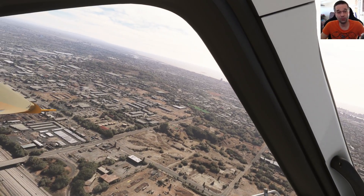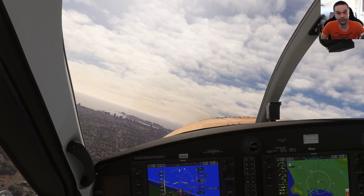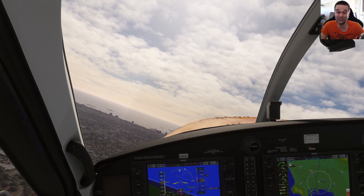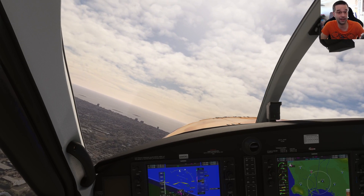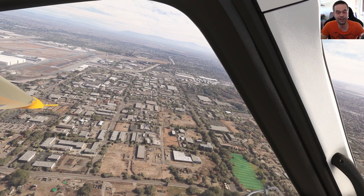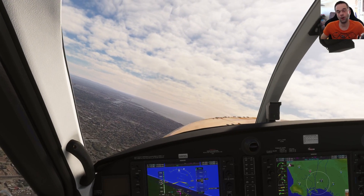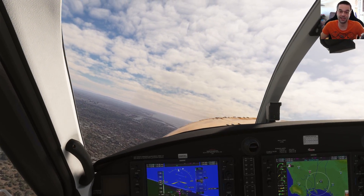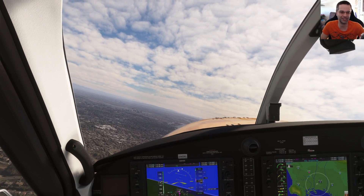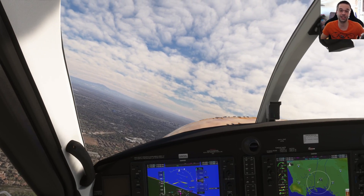Hey everyone, it's Mark from Flight Sim School and today we're going to be looking at how to fly a VFR route that we've created. We'll look at how to use landmarks to find our way, how to time each of our legs so we know where we're at, and a ton more little details that will come in handy. We're also going to look at how this all fits in the era of glass cockpits where you have a GPS with a magenta line pointing you in the right direction at any time.